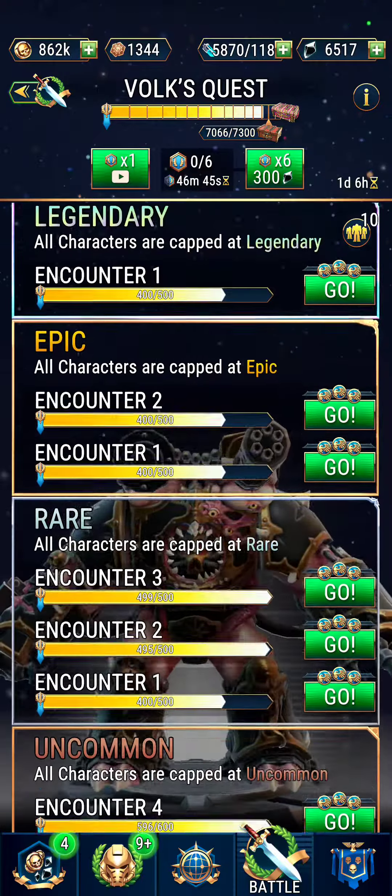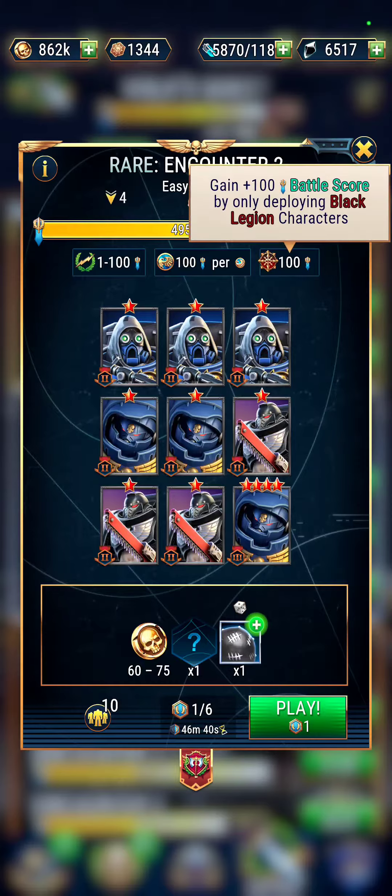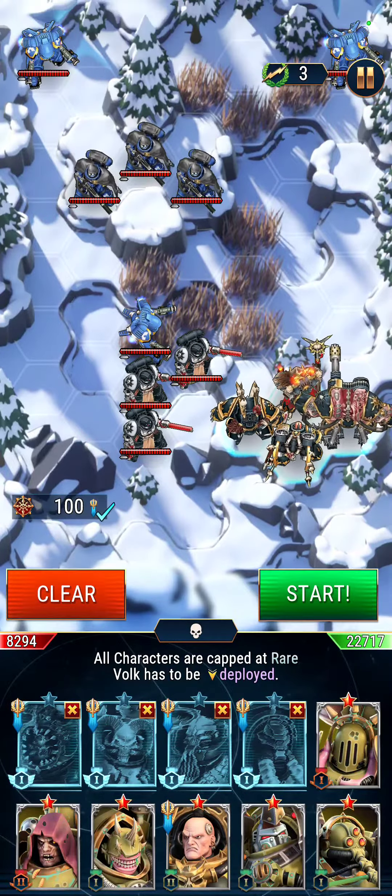Today we're going to be taking a look at Volk's Quest Rare Encounter 2, which is using All Black Legion on a 4-drop, meaning we won't be using Abaddon, primarily because he's just the absolute worst hero, but also because a lot of people don't have Abaddon, so you want to make things obtainable for people.